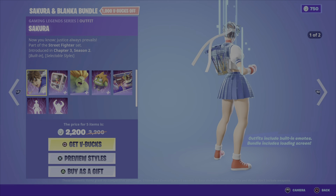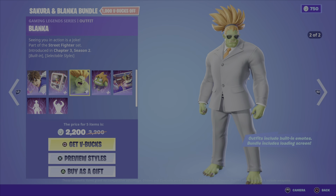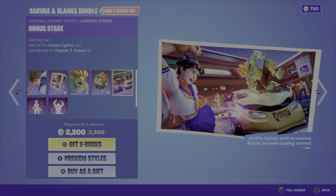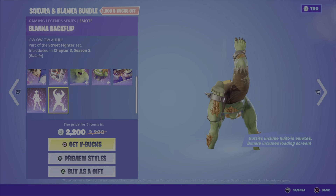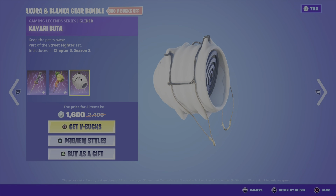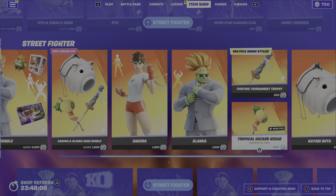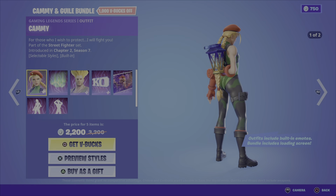The other Street Fighter bundle — Sakura and Blanca — is still in the shop. This bundle includes the Sakura outfit in two different styles, the Hanakazi Claw back bling which is reactive, the Blanca outfit in two different styles, the Blanca-Chan back bling which is also reactive, the Bonus Stage loading screen, Sakura's Victory Sway emote, and the Blanca Backflip emote. We also have the Sakura and Blanca Gear Bundle which includes the Fighting Tournament Trophy in two different styles.